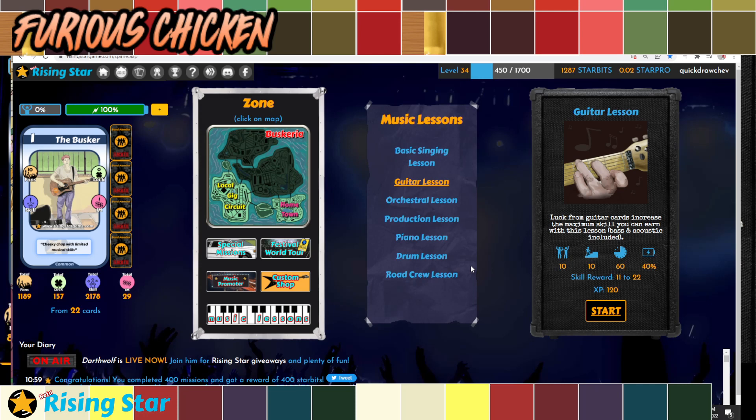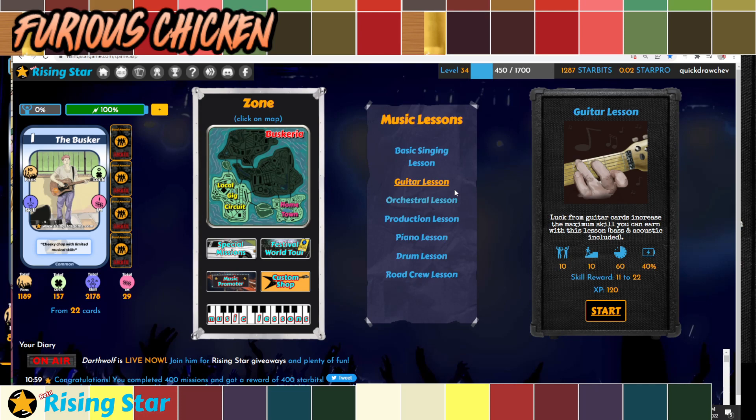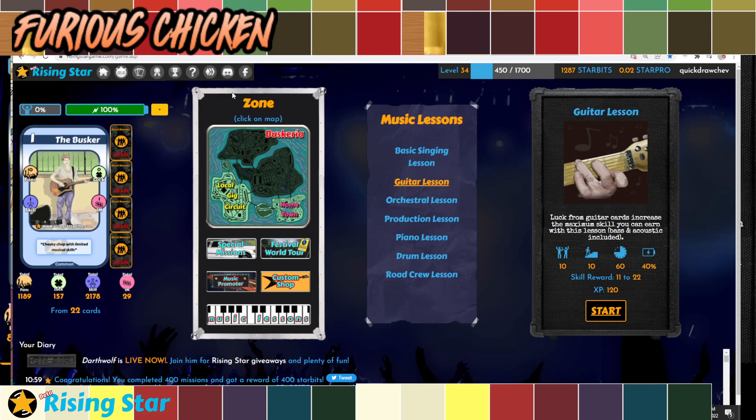If there's anything you'd want to invest in during the early game, I personally recommend investing in a specific lesson type you want to focus on. That way, once you reach higher levels and want to just keep earning Starbits, you'll have enough skill to offset the ego you're getting from gigs. Only two music lessons will be available at the beginning, so choose one — either buy mics or buy guitars. No need to split between two since you'll only be doing one anyway.